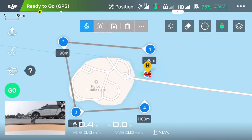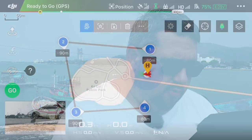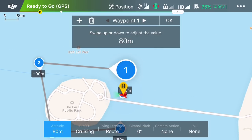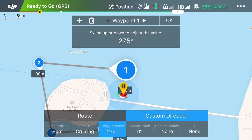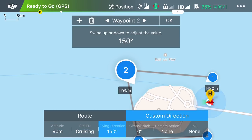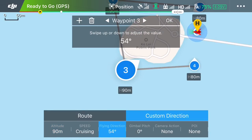You'll notice there's an arrow pointing at the next waypoint — this is the camera direction. We can adjust the camera direction so even though the drone is flying to the next waypoint, the camera doesn't have to be pointing there. To do this, click on the waypoint, then the third option which currently says 'route' — click on that and select 'custom direction'. Then stroke the screen to adjust, and the arrow adjusts accordingly. Do that for each waypoint.